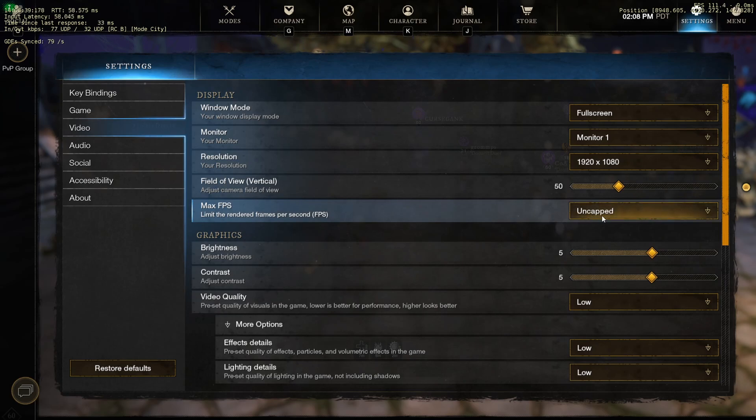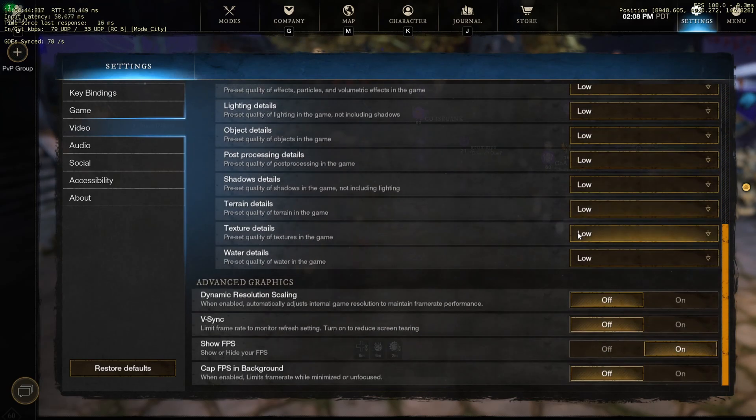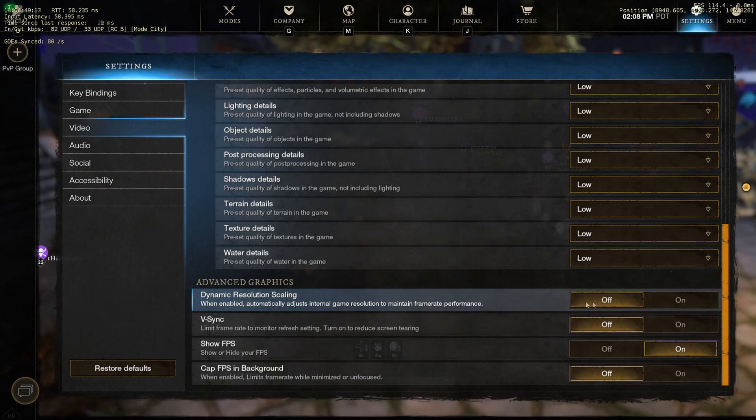Starting off, in-game settings are low, uncapped FPS in-game, but you can cap it at something like 144 through your GPU settings like I did. No point going above 144 unless you like your room being a toaster. Dynamic resolution scaling off — this will actually increase your stutters — and V-sync off, obviously.